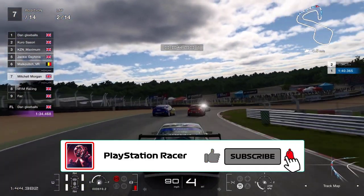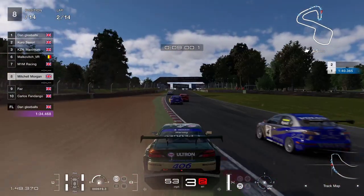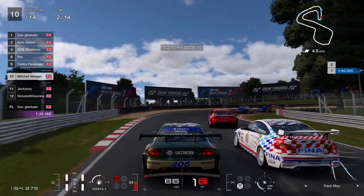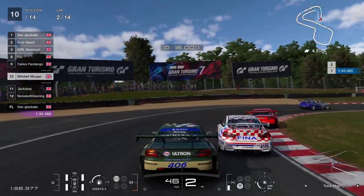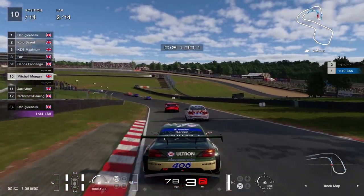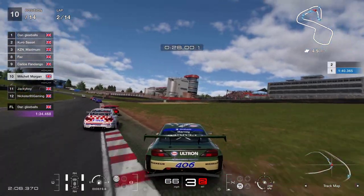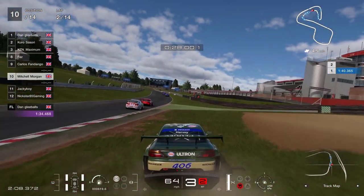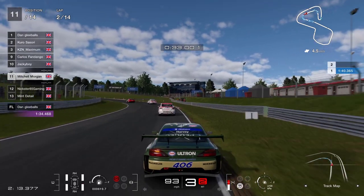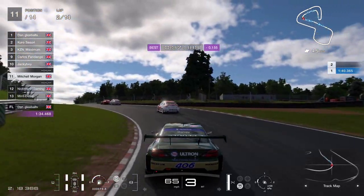Jackie's going for a move on the inside of Malkovich there. I've gone out onto the gravel which is going to slow me down, letting M1M Racing through. Carlos Fandango also gets up the inside of me. One trip into the gravel is three places lost. I also got a little nudge from Jackie behind — not malicious — but that put me out onto the gravel again, and unfortunately we're down to 11th place.